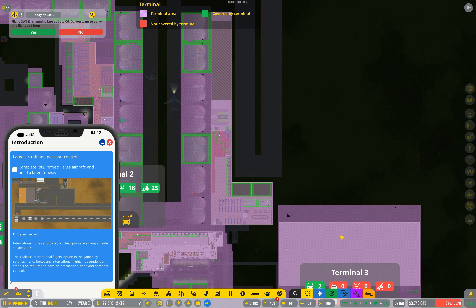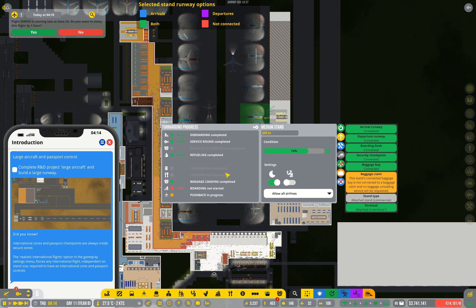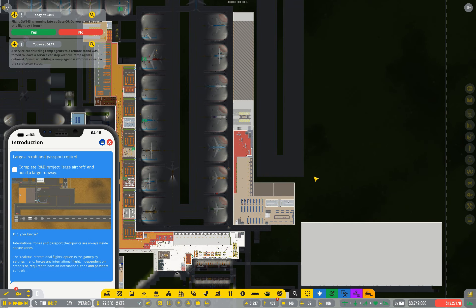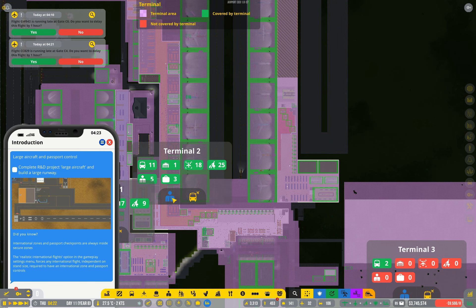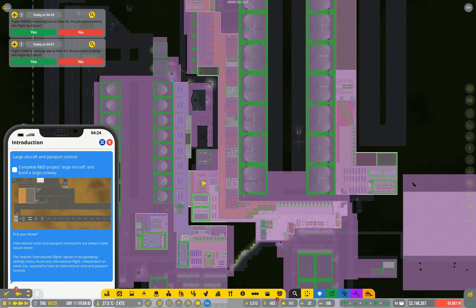The game settings I'm running under mean I actually have a choice — each time I build a stand it can be international or not. So it's somewhat less relevant for this particular airport, but keep in mind it might be worth having a separate terminal. Just remember that when you hire staff you have to make sure that you've got them assigned to the appropriate terminal, otherwise you can end up wondering why you're hiring three times as many staff as you actually need.